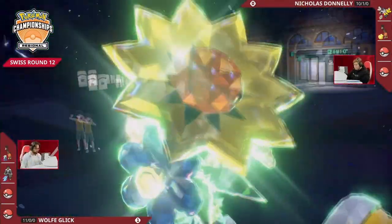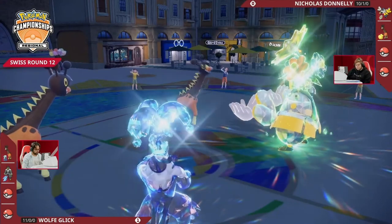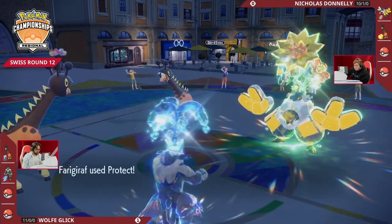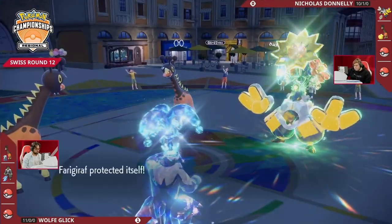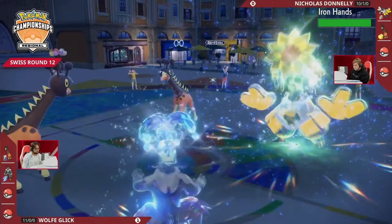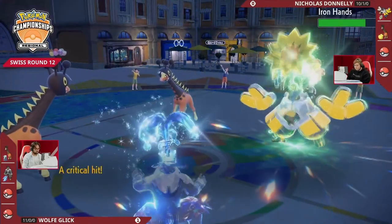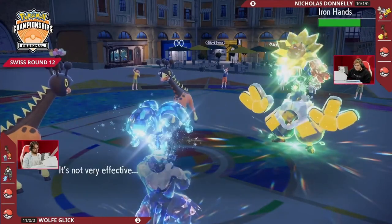There's a tera — as I said, there's only one real resist to Water-type attacks on Nicholas's team, and it needs the tera to get there. It is going to be the Grass tera on Iron Hands to make sure Surging Strikes does not deal neutral damage. It's going to be Helping Hand as well — choosing not to go for Imprison, making a very aggressive play. Farigiraf does protect. Looks like Nicholas is nodding — he expected this. If it's Wild Charge onto Urshifu it's an amazing trade.